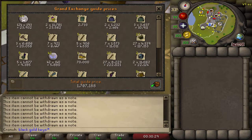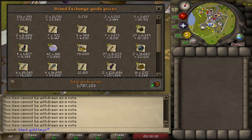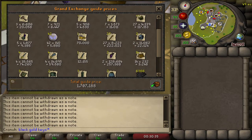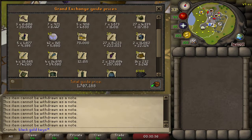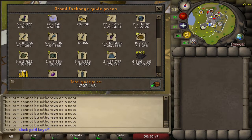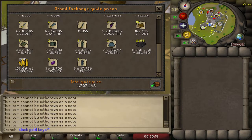So this is the final loot from our first 116 gold keys. Rather disappointing, although I believe we have been rather unlucky. Our recipe for the bloodbark armor sold for a whopping 450k, which was a nice surprise. Our total loot comes to about 2.15 mil, averaging 18.5k per key. As our goal was to obtain the new prayer armor, this has turned out to be a giant waste of time.